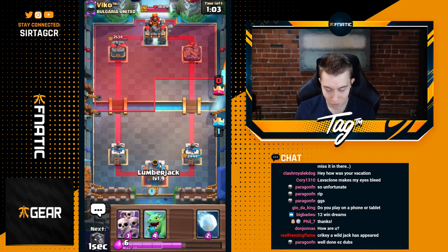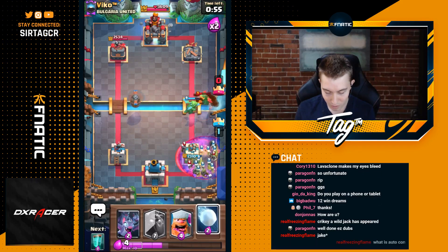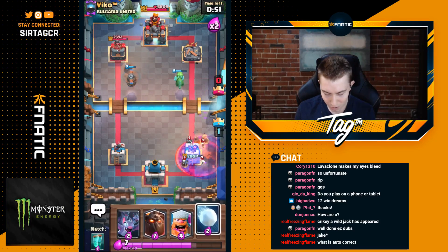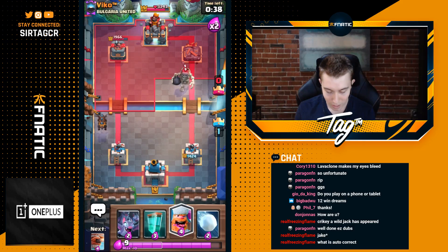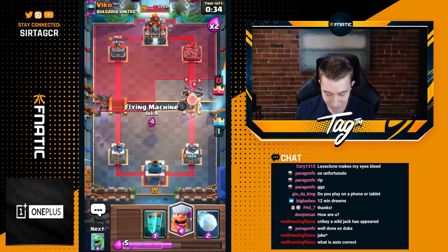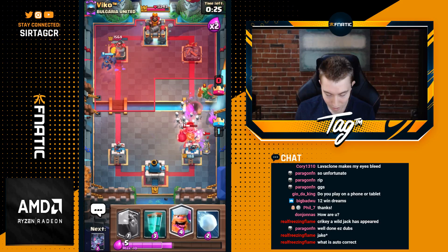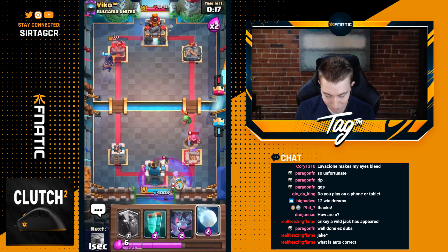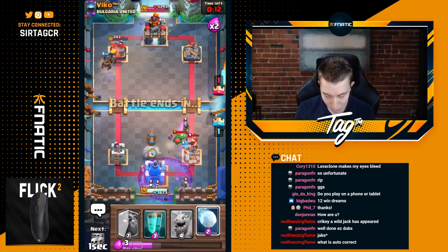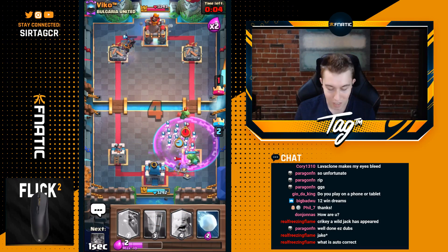I can go for a Flying Machine in the middle, and no matter where he goes, it will be able to hit it. He's gonna go in for a Graveyard again, so he's gonna play really aggressive. I'm not a huge fan of what he's doing here. We should be able to defend this, and he won't be able to 3-crown me. The Lava Hound on the left-hand side is completely undefended, so there's no point spending even more Elixir there. Just concentrating on my defense is all I needed to do because I knew the Lava Hound was gonna take the tower.